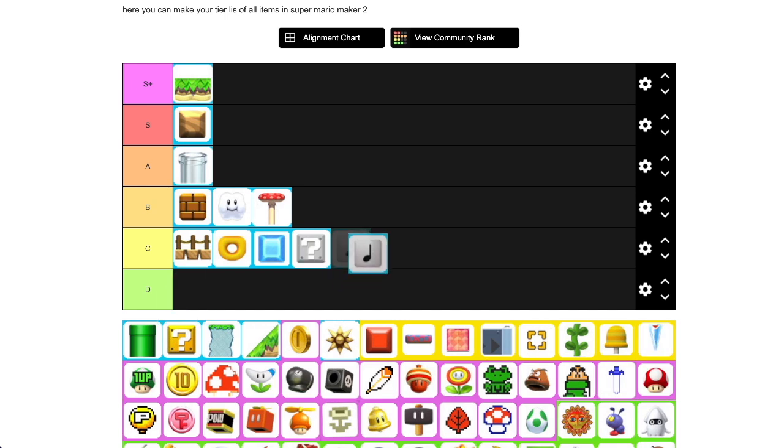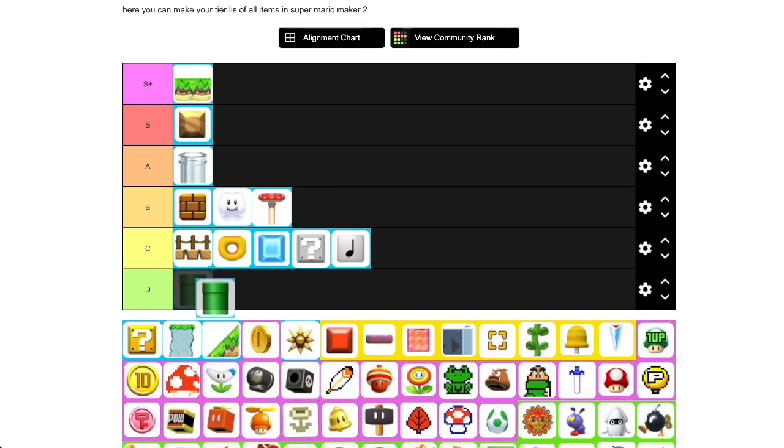Note blocks — they're great for music levels and also great for spawning things. One of the main uses for note blocks is to convert power-ups into entities: so instead of spending an extra Goomba, you can have a one-up run over a note block to spawn a Goomba. These entity-saving setups are pretty handy and you can also use note blocks to bounce off of them. That said, they aren't the most common type of block for actual function.